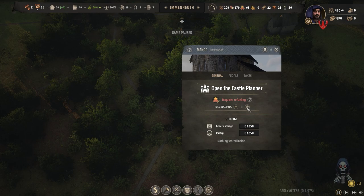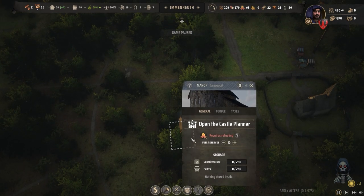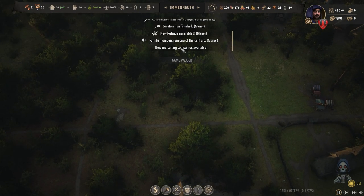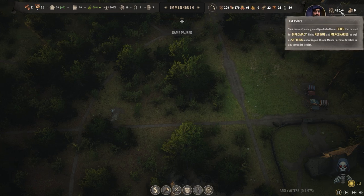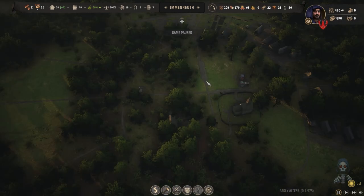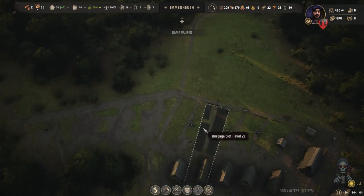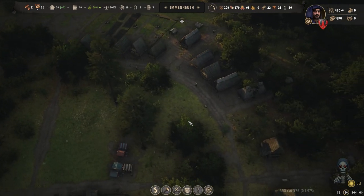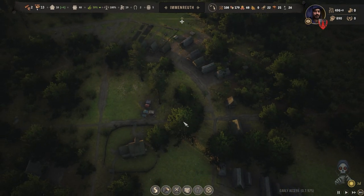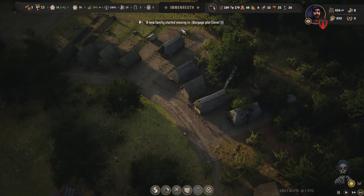Early on I don't recommend taxing, because it will increase our wealth but decrease our approval. We need more approval to increase our population in the town. Later on we can tax them for money, but now taxing is a bad idea. Let's check our new housing — they are under construction and may take time since I assigned only two families to construction.